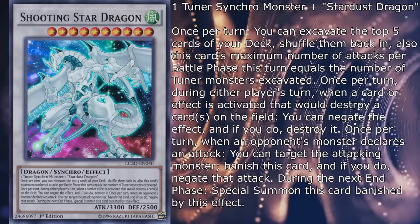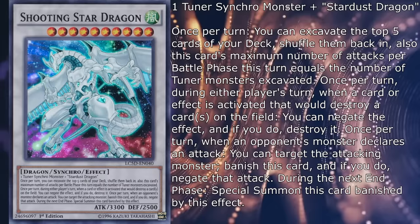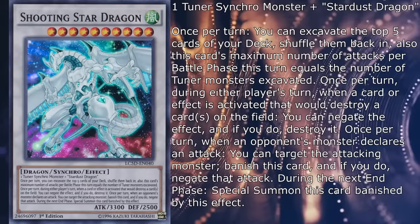Once per turn during either player's turn, when a card or effect is activated that will destroy a card on the field, you can negate the effect, and if you do, destroy it. Once per turn, when an opponent's monster declares an attack, you can target the attacking monster, banish this card, and if you do, negate that attack. During the next end phase, special summon this card banished by this effect.